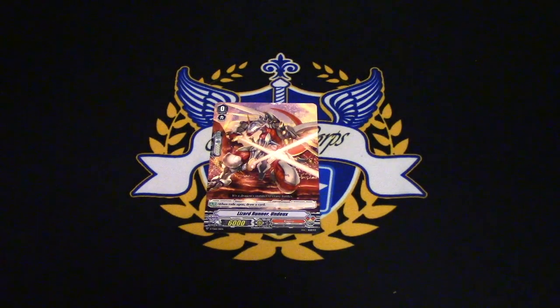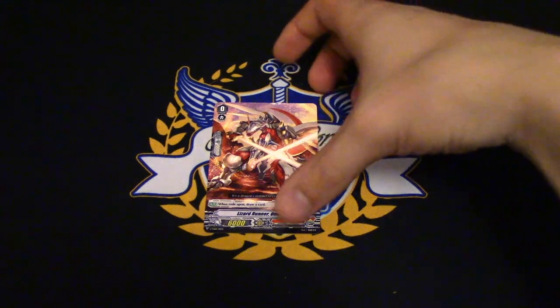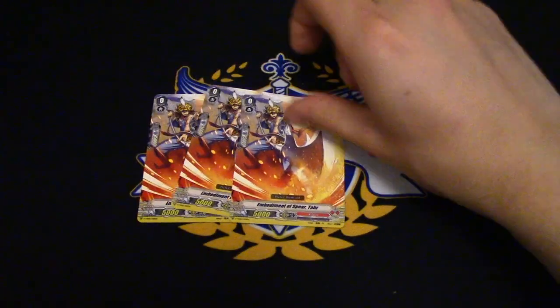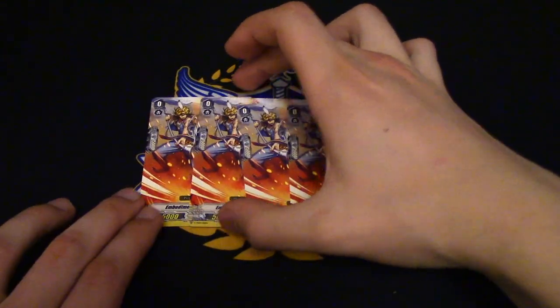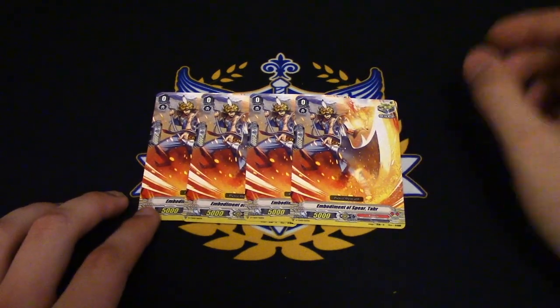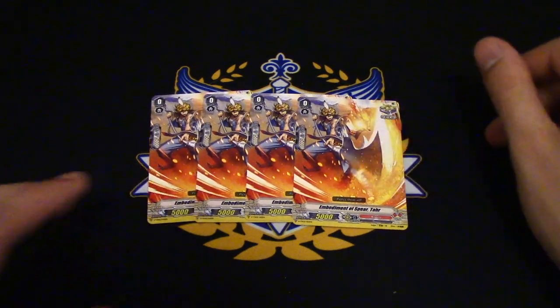New starter: Lizard Runner Undo — same as the old Kai trial deck starter. When rode upon, draw. Goodbye four runners. Bodyman is Spear Tar. You could use this with the ally thing with the new Bar — no one's gonna do that, but the fact that it exists.